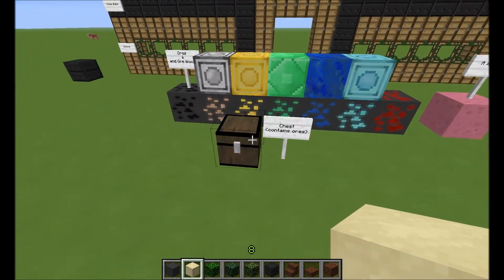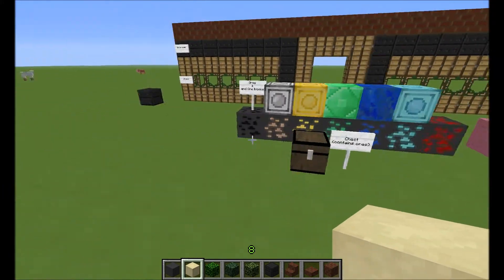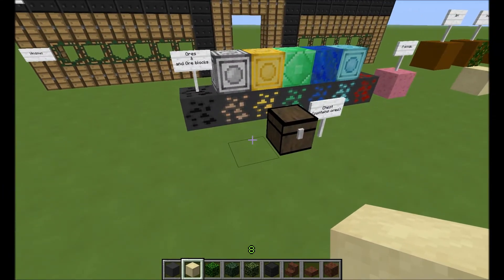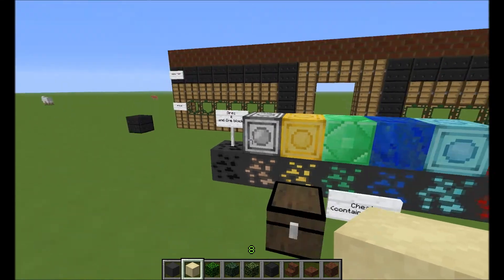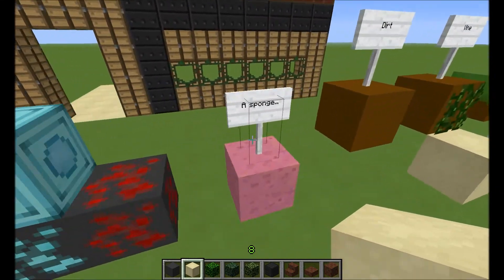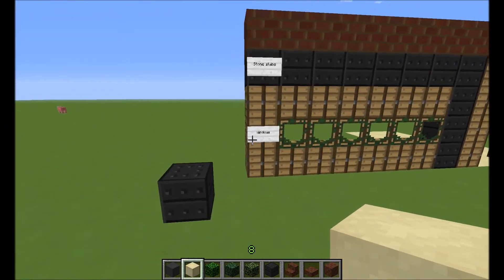For the record, the sign and chest designs are also what came with my last texture pack. I'm going to change those — I just haven't gotten around to it yet. The sign and the chest are from my other texture pack, and I've learned and gotten better at it now. I just haven't gotten around to doing them yet, but that will be changed, so don't worry.